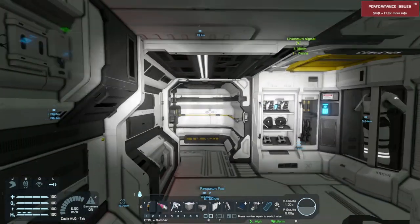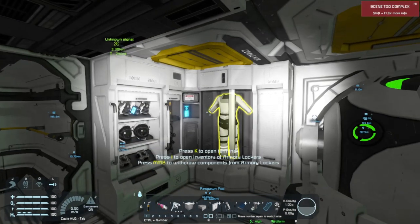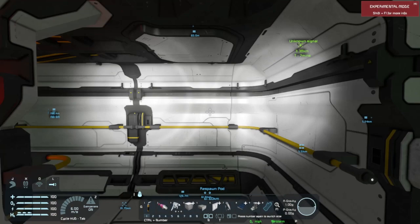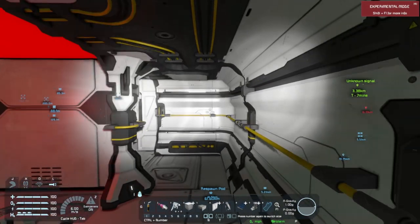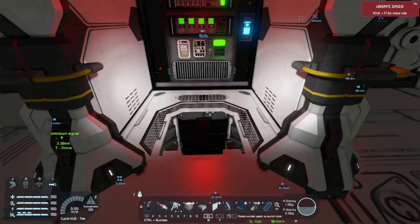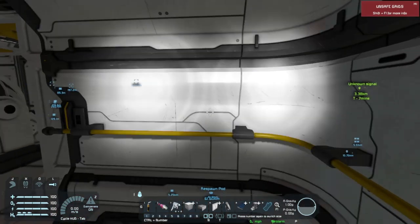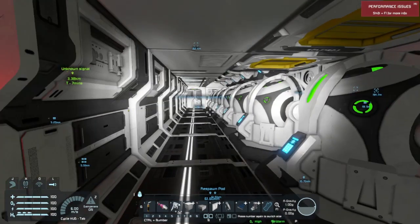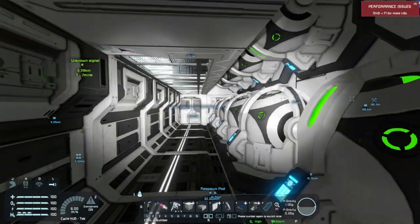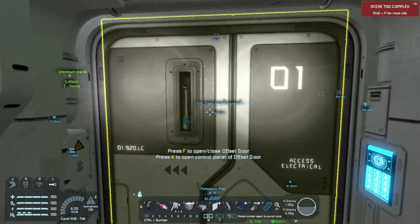We've got a couple of decorative armories up here. I'm calling them decorative because this is not the place you'd be gearing up for an EVA or for a battle. There are several decorative armory lockers in this ship.